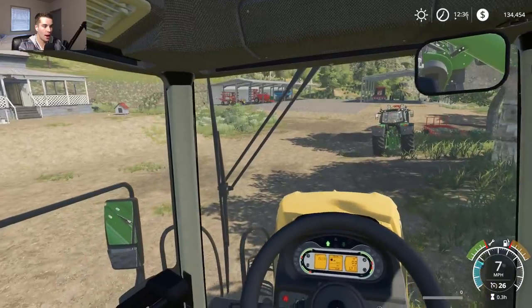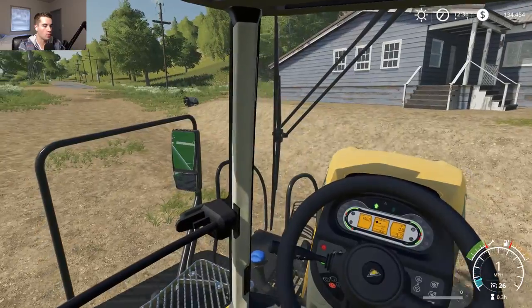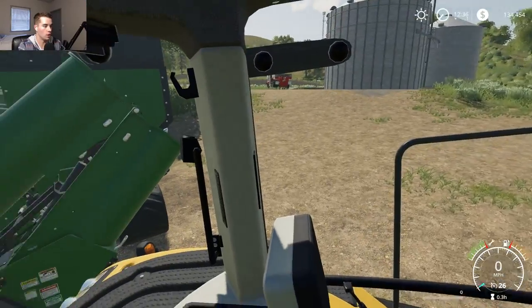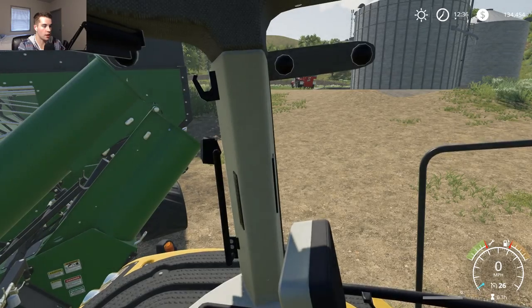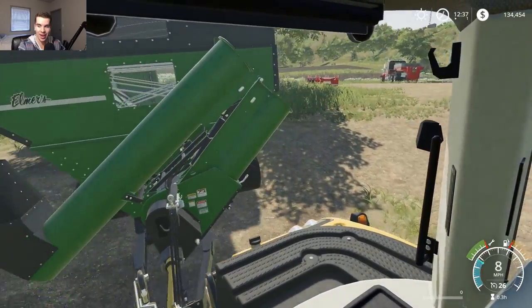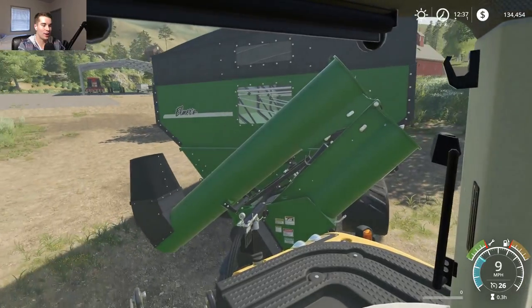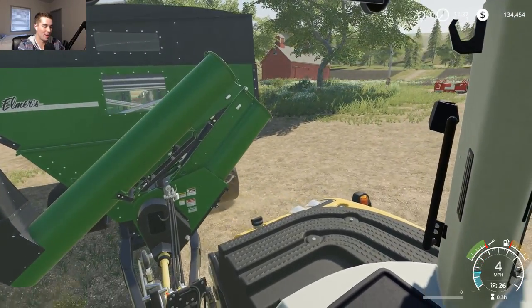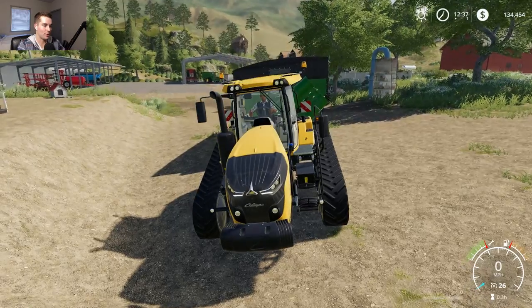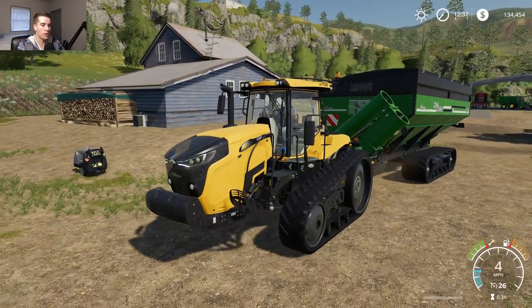I'm going to pull this around. We could probably fit all the beans in the grain cart. I cannot turn tight at all — I'm kind of stuck here. I'm going to back up a little bit. I'm actually using my controller right now. Yeah, it's probably underpowered — the 2000-bushel grain cart is probably way too much for 390 horse. I could upgrade horsepower a little bit.